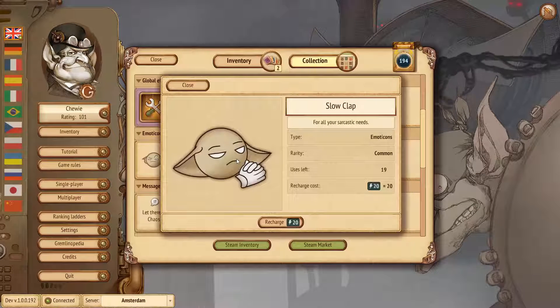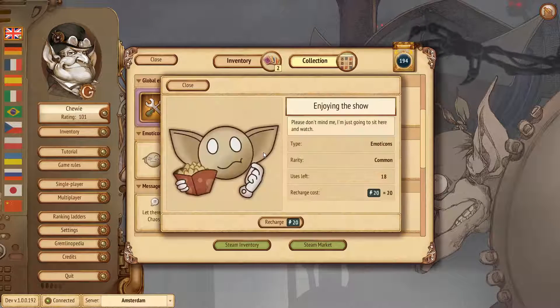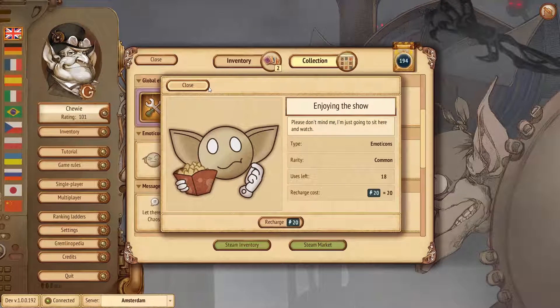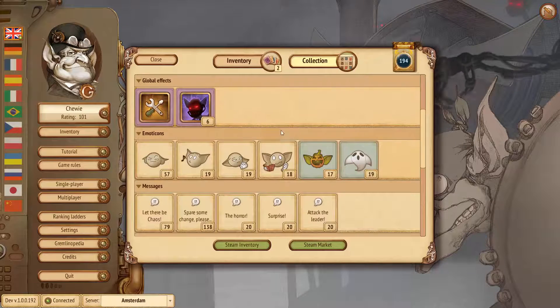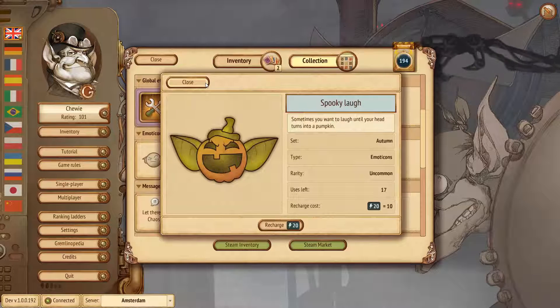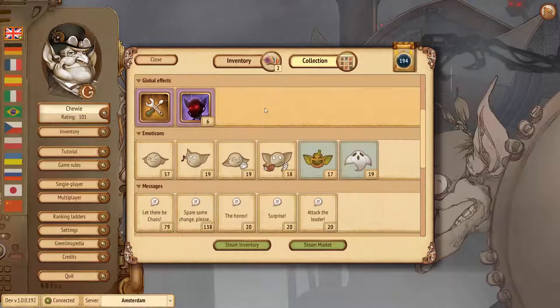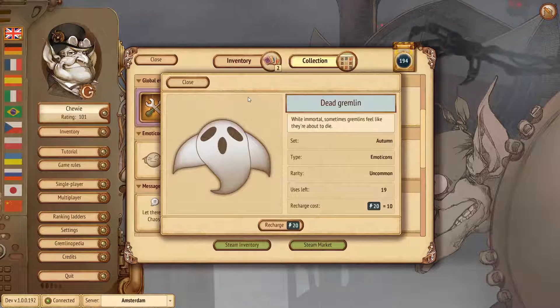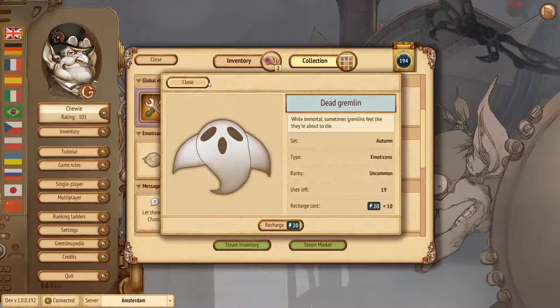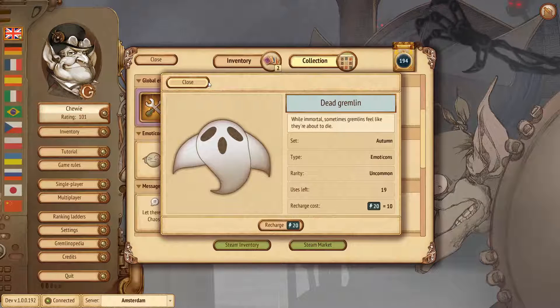We have four new emoticons that people requested on the forums. One is called Slow Clap — pretty obvious how that will look in the game. The next is called Enjoying the Show, or in Russian, Eating Popcorn — that's what you do when two other players battle each other in a conflict. The next item is seasonal: Spooky Love of a pumpkin head. The other seasonal Halloween-themed item is a ghost. According to the lore, gremlins don't die, but sometimes they feel like they're almost there — this emoticon is for one of those times.